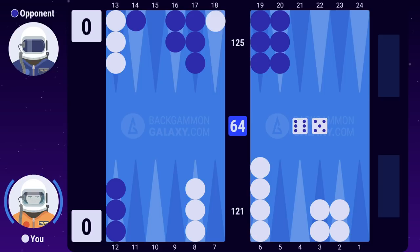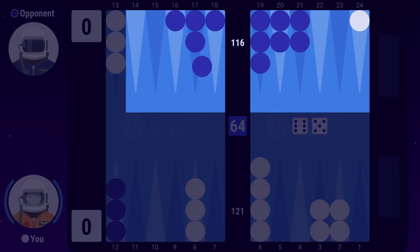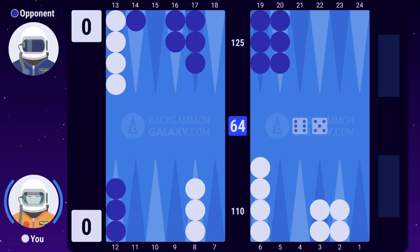Here's another example. After moving, you'll be leading the race by 15 pips. That's why you should use this great roll to escape your backmost checker. Since you're ahead in the race, you want to avoid getting trapped behind your opponent's prime. Playing 24 to 13 makes for a racing game, which is exactly what you want when you're leading by 15 pips.